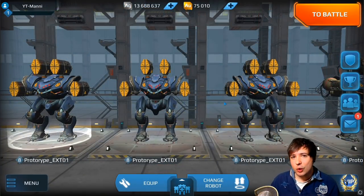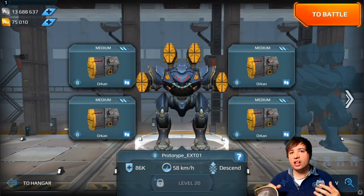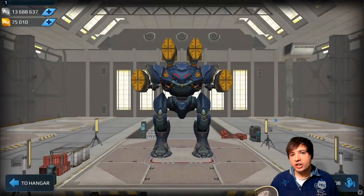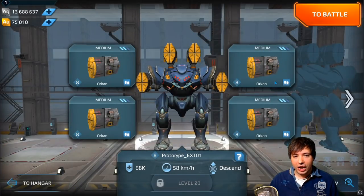What's up friends, this is Money and welcome to the next test server here on War Robots with the Exorcist. This is the next bot in line that has the stealth ability with the jump, same as the Inquisitor, but this one actually has four medium weapon slots on top of all that.